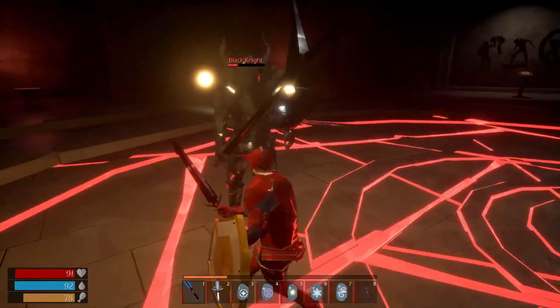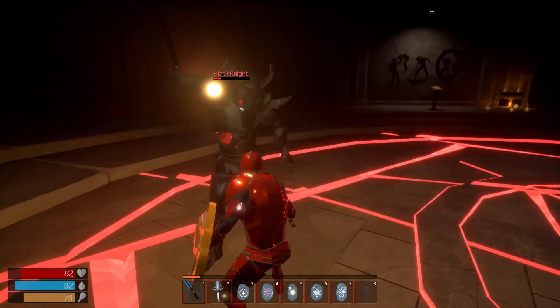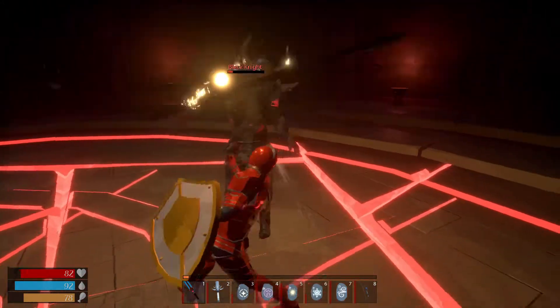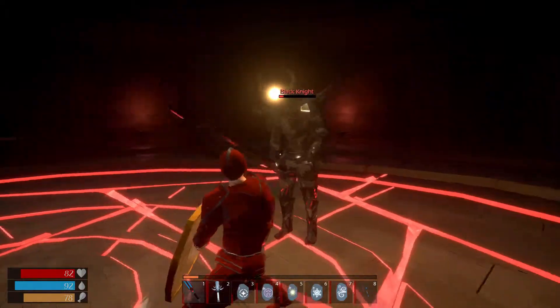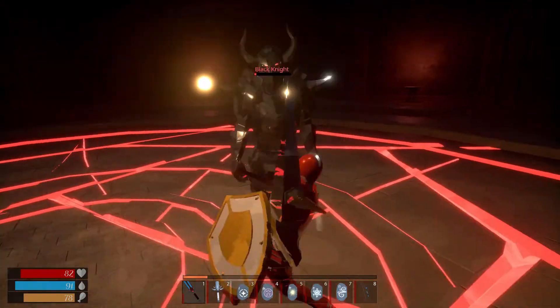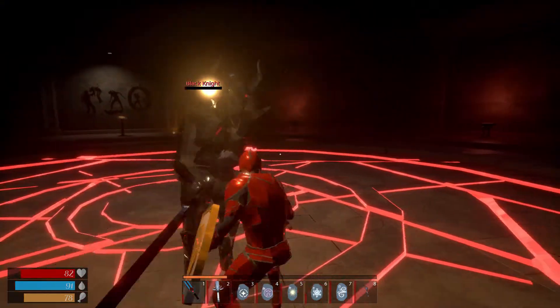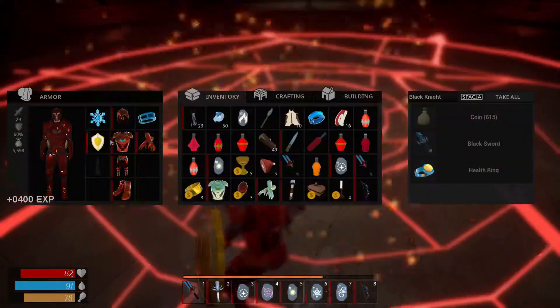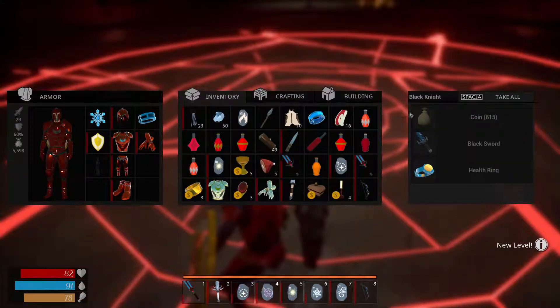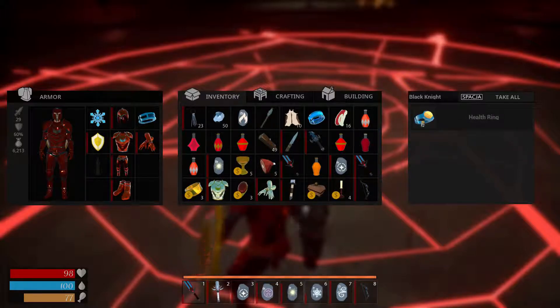He hits me for 9 HP points — not awful. He missed. So that was the Black Knight. From him we get coins, and we also get a black sword, which is one of a kind. Although you can come back and farm it again, you can't create a black sword as far as I know.